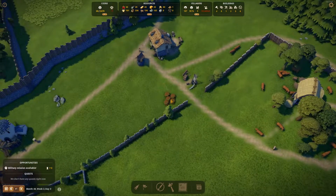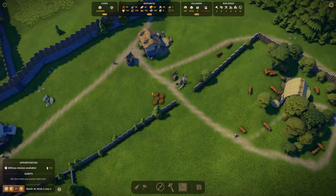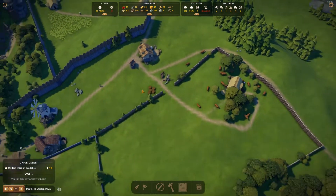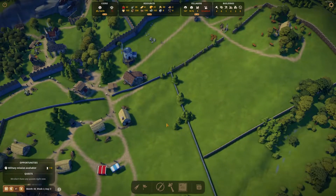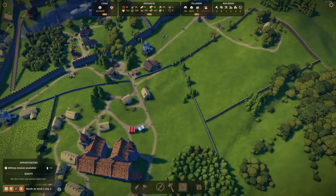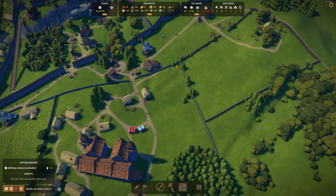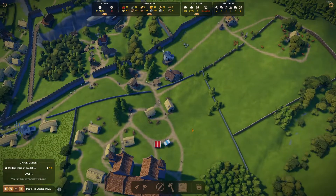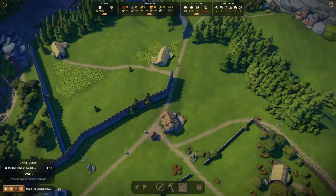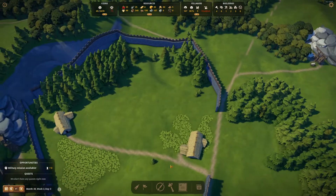I'm seriously thinking of adding a gatherer's hut here just for the berries — to at least increment berry storage. Maybe we can sell some here. We can put another granary somewhere like here. We'll see how it goes. We just have to play by whatever happens in the game.